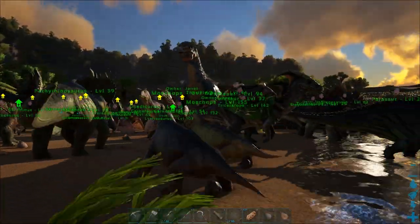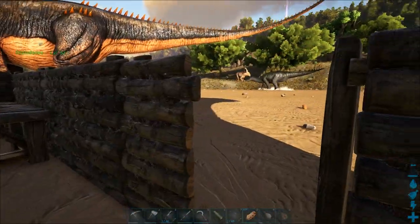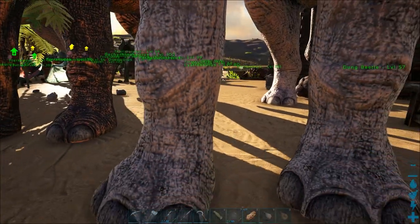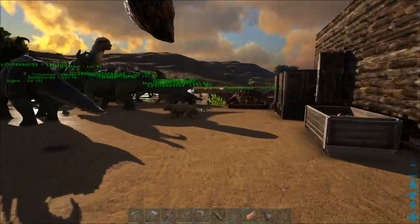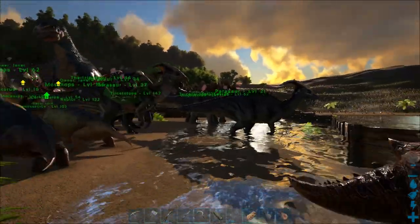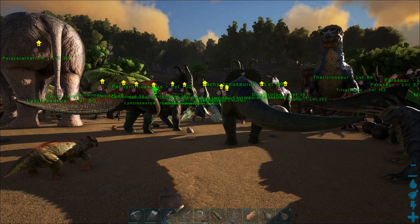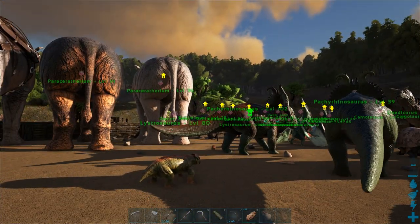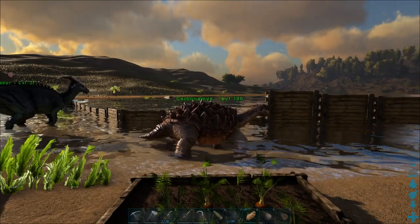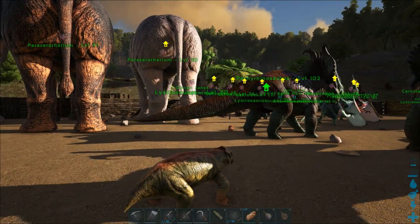Early start to the day, yeah, more taming has happened. I'm not going to show you everything. Let me close this door — I don't want to be seen. There's an equus outside. Anyway, rewind: I have tamed some stuff including this thing and some other stuff.